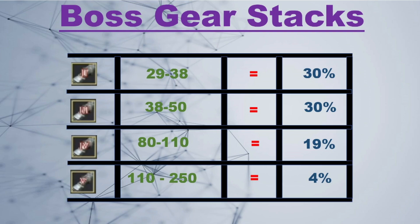Starting with boss gear: when going from Pri to Duo, I start on my 29 stack and push all the way to 38. At the 29 stack, it's a 30% success rate, which increases as the stack goes up. When going from Duo to Tri, I start at a 38 stack and push to 50 — again at 38 it's a 30% success rate.